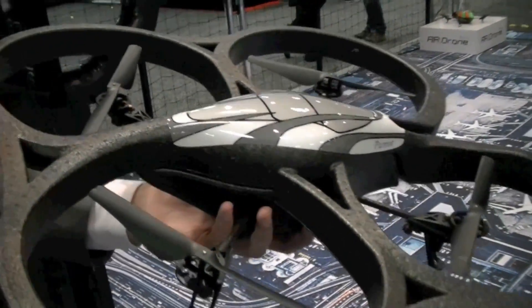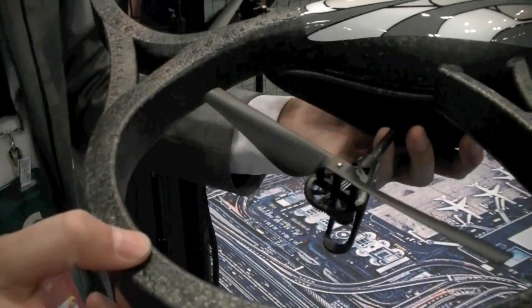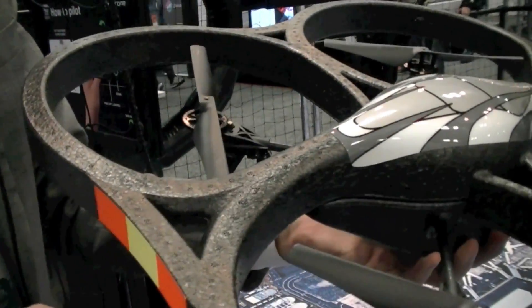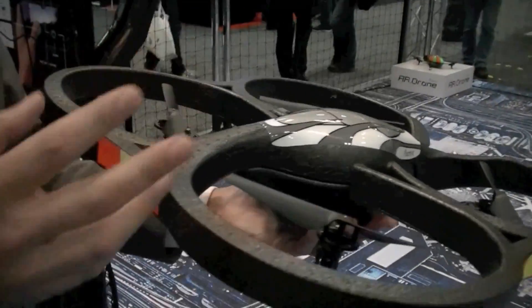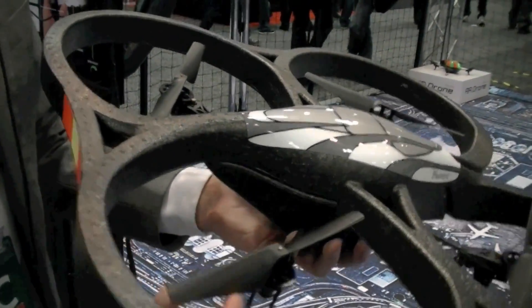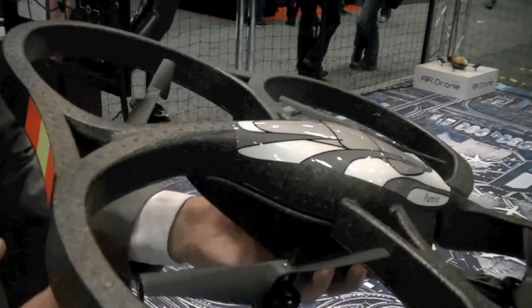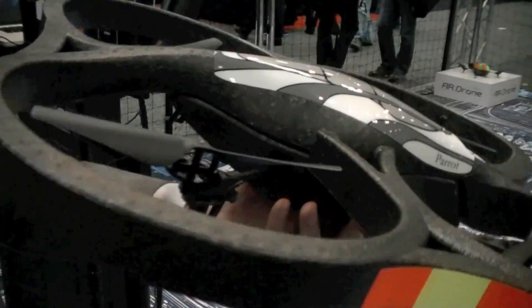How durable is the drone — if it drops, will it break? It's very durable. You have a central cross in carbon fiber, which is really tough and very resistant. The hull is flexible, resistant, and very light. The product is only 420 grams. And a cool feature is that when you eventually break one of the parts, you can buy it and fix it yourself. If you go full speed into a wall and break a propeller, you just buy a new one and replace it yourself. Every part is replaceable — the gears, the motors, the hulls, the propellers, the central cross.